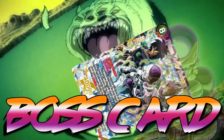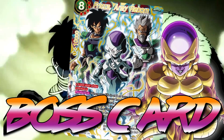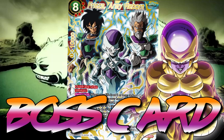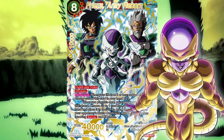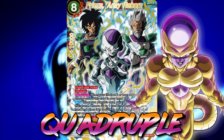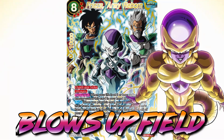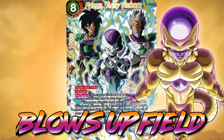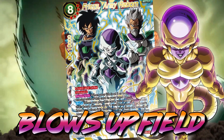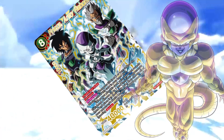The strongest red boss card in Dragon Ball Super is Frieza's Army Reborn, the secret rare. The secret rare has quadruple strike, 40,000 power, blows up the entire field ignoring barrier, and only costs 5 energies if you happen to have two lives or less. This card is definitely a boss card.